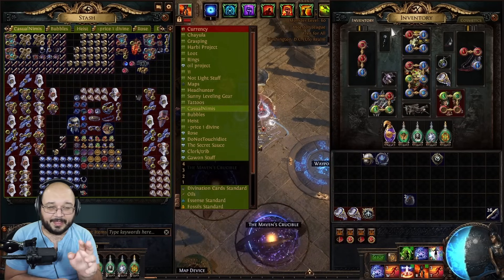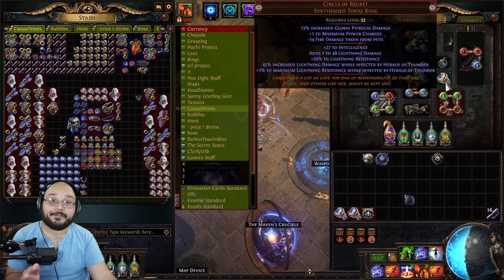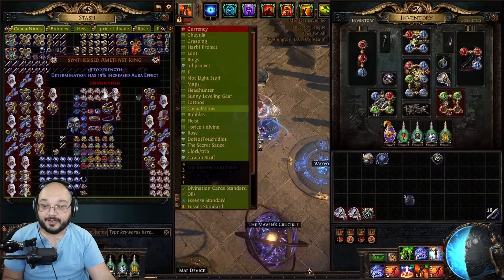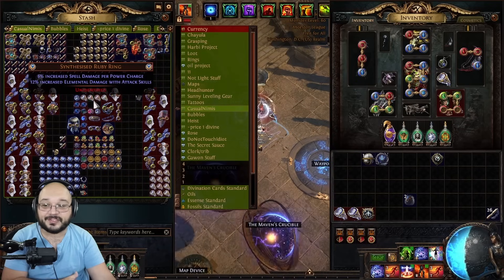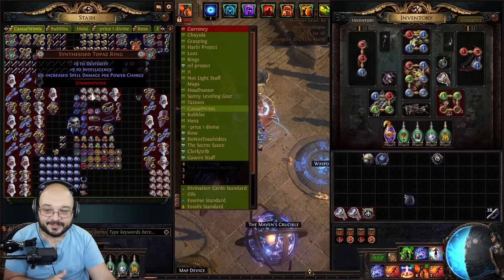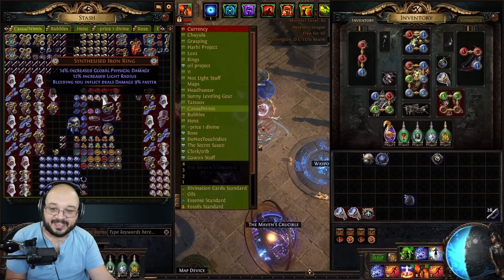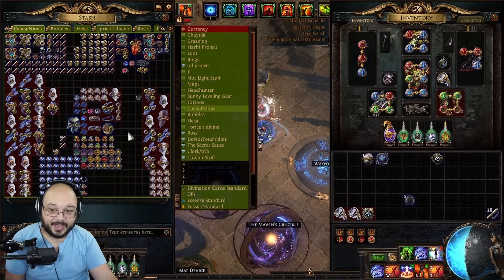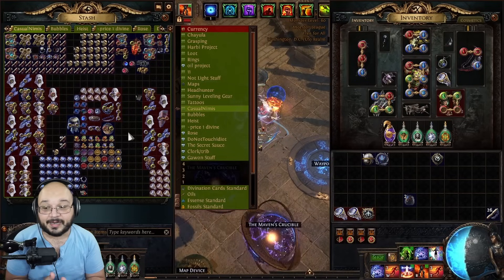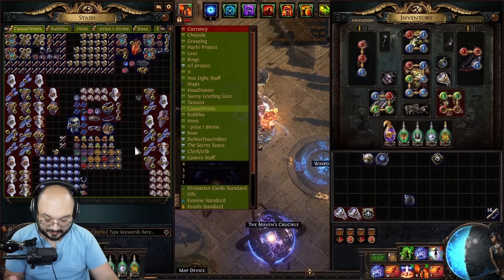To the guy doing the math and yelling that the profit sucks — yeah, I know. But what doesn't suck is the cost of power charge rings and the jackpot lottery you're running for. It doesn't suck: the Determination aura effects, the Grace aura effects, the spell damage per power charge, the crit multi rings, the global frenzy. If you're looking at it in terms of profit per hour, sure there are better strategies, but if you're looking at farming Maven's Writs, this is one of the best and quickest.